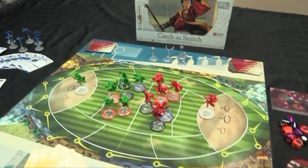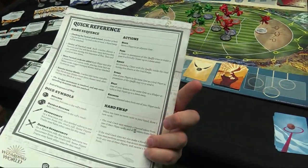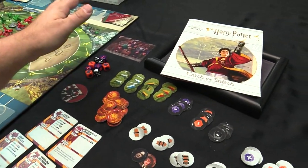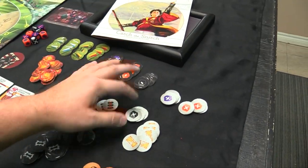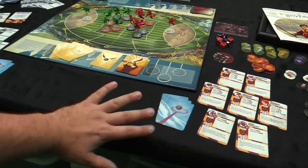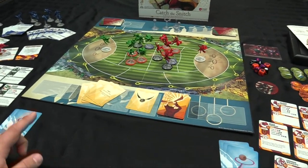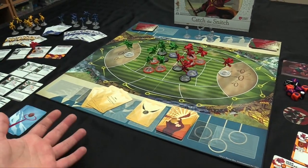We've got a rulebook with a quick reference on the back. We've got piles of tokens — advantage tokens, stun tokens, tempo tokens, locked tokens for abilities, and advantage/disadvantage tokens for your dice. We also have score cards for secretly revealing which hoop is being targeted — I believe they're called goal hoops, though they may have a special name I'm forgetting.